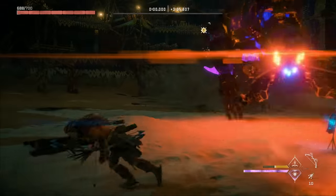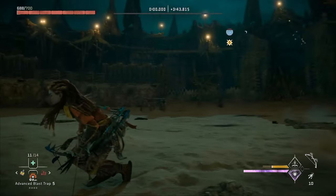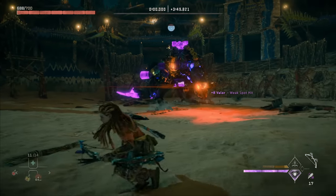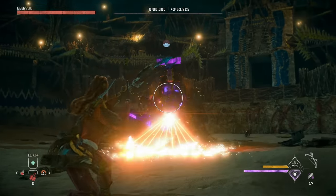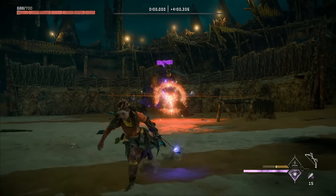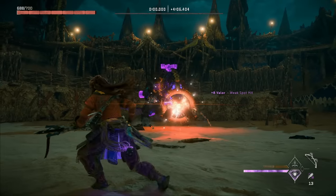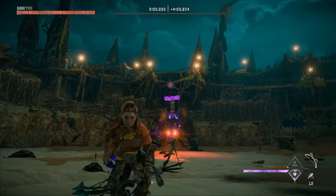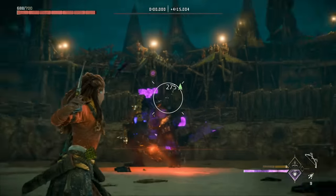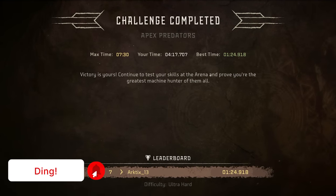Getting another trap in and timing the dodges on the traps definitely takes some practice, but it can be done. Drinking a stamina potion to get another brace shot in, we get a few more shots with regular precision arrows. After accidentally firing a glow blast arrow, we just need a few more precision shots on components like the radar, and he's down. We did that in 4:17, which is well under the 7:30 time limit.